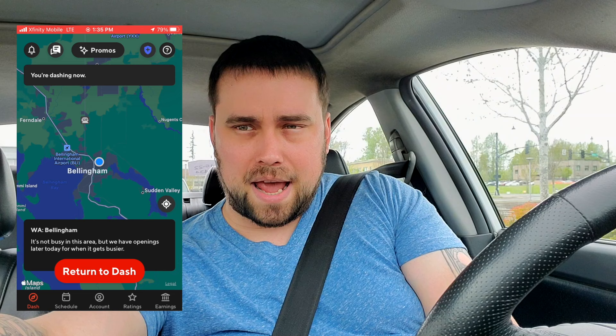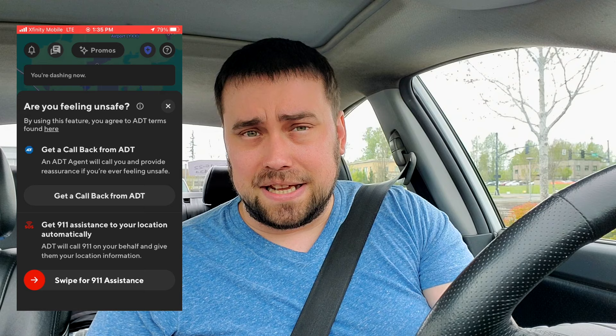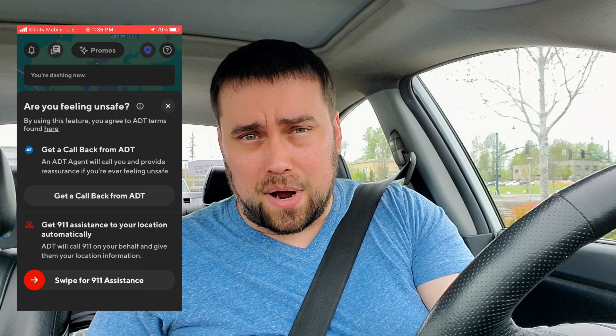Next thing we have here is this ADT button — this little blue shield with the cross. If you press that and you're feeling sketched out, you can request a callback from ADT. I believe they have your location information. I know a couple people who have used it. If it is absolutely an emergency, you can swipe for 911 help, and they will have your location as well.